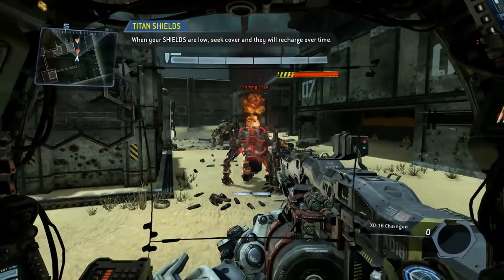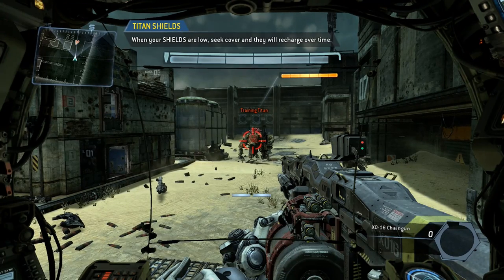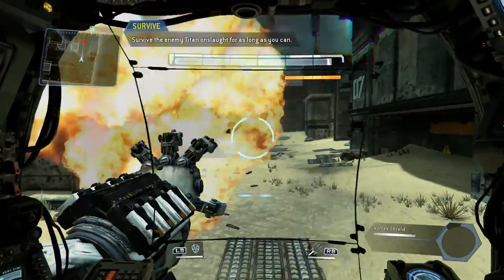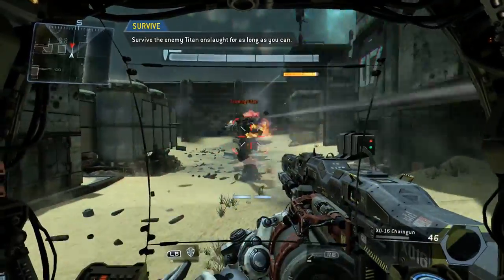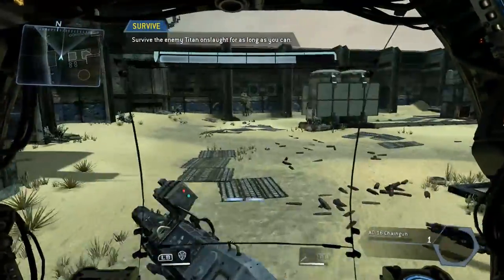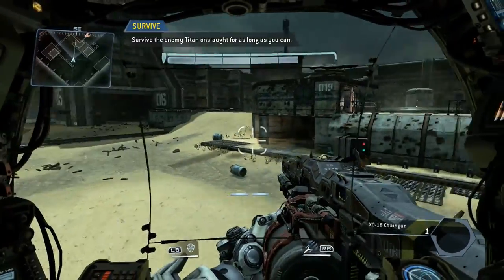Each Titan has a shield that deflects incoming damage. Your shield bar wraps above the health bar at the top center of your HUD. If you avoid taking damage for a short time, your shields will recharge. The best pilots will monitor their Titan's shields in combat, taking breaks to recharge as necessary. Wave survived. Prepare for the next wave. Next wave incoming. Enemy Titan shields online. Use caution.